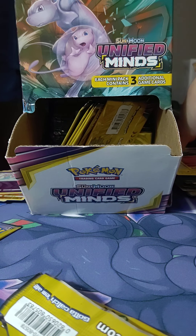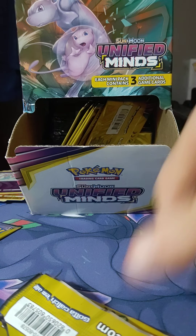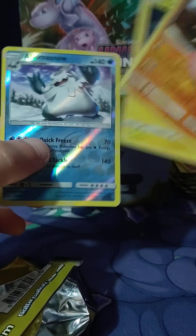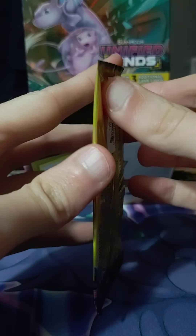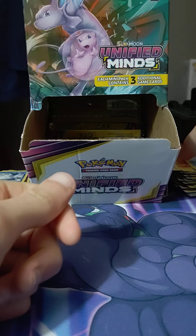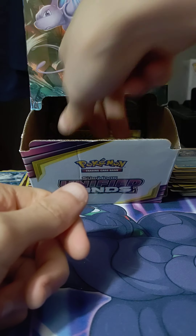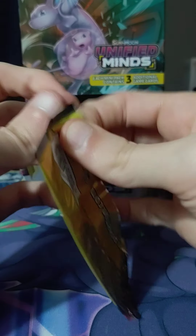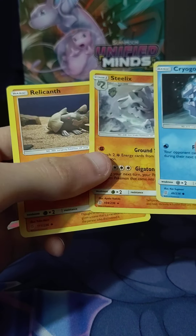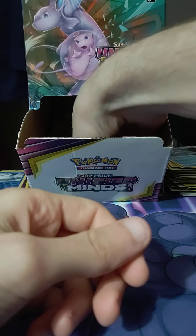I'm so clumsy with that — like I'm not even a clumsy person really, but with cards, when it comes to video openings, stuff just flies everywhere sometimes. Come on Onix. Oh, Obama — well at least we know we can pull ultra rares. But that would be sad if we only got one in a box. Pokemon Company — what are you selling these children? Well, not me, but you know, children buy these things too. If we only get one ultra in this whole box, Pokemon Company...